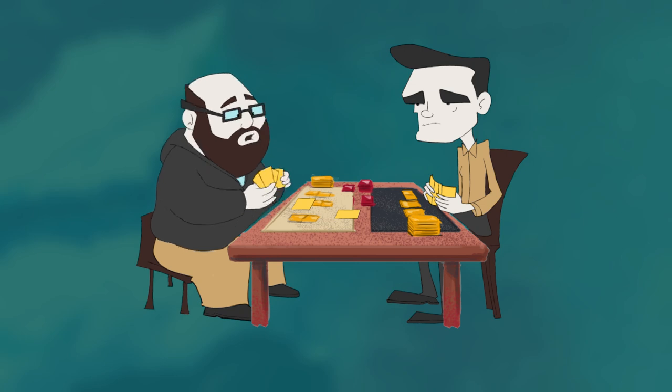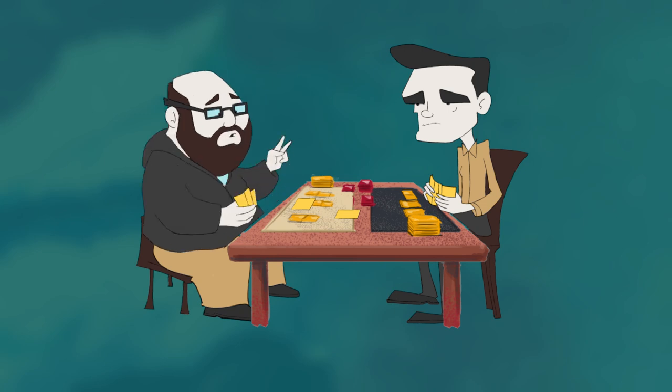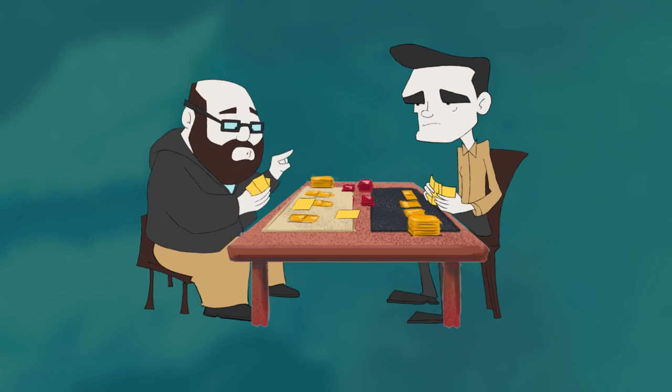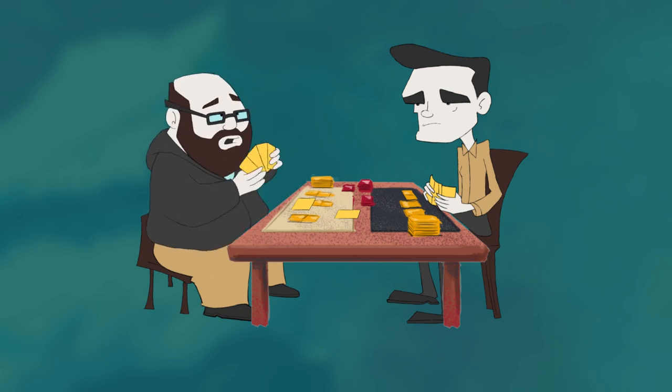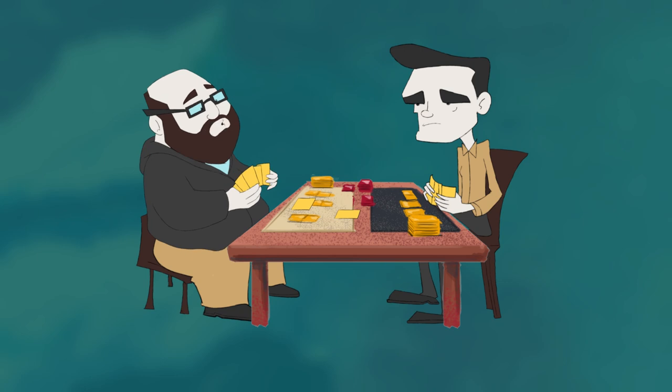With his minus two shield, the Witch King has only four defense left. Therefore Faramir attacks — plus one for the Witch King being in the staging area, and also plus two to his willpower — so that allows him to attack for five against the Witch King's four shield, dealing the one remaining damage to the Witch King.